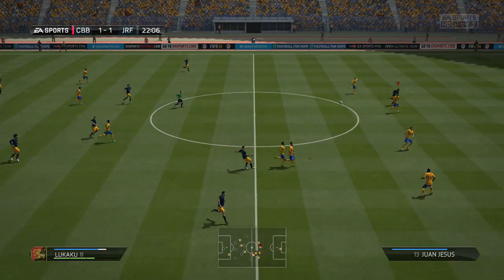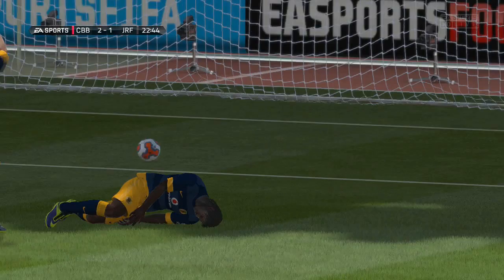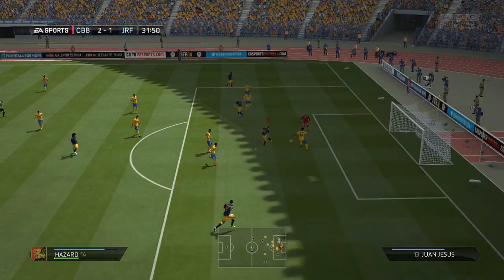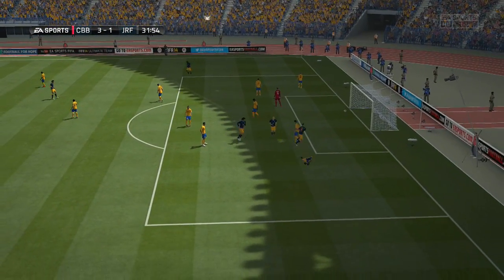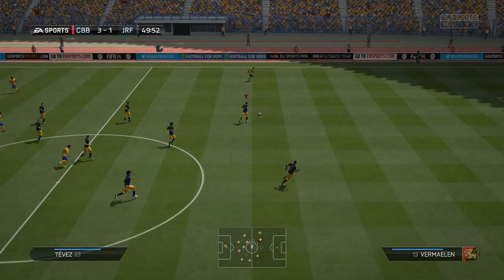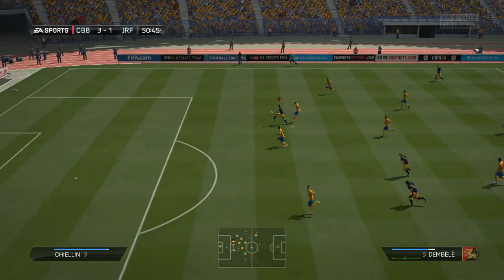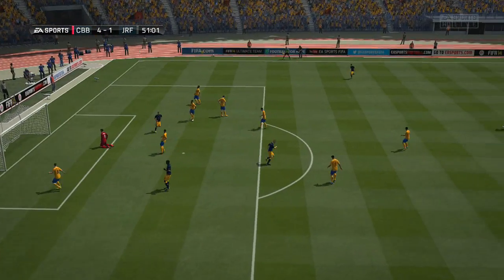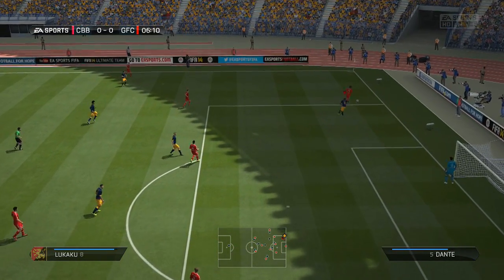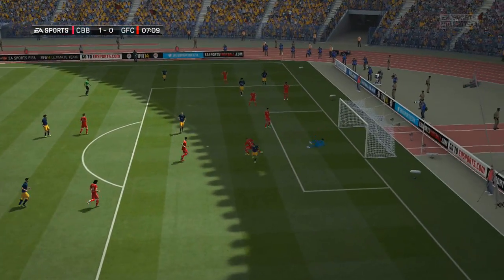Lukaku finally makes a decent run and puts it over the keeper's head, which was pretty nice. But overall I just didn't enjoy using this team. My two center defensive midfielders — Fellaini and Witzel — are wagons and they win most aerial duels, but their touch is abysmal. I just was not impressed with the squad. I don't usually rant over squads because at the end of the day it comes down to how well you play with it yourself. But my personal experience with this team was that I didn't enjoy it at all. Someone else could love this team — you're going to have to play with it yourself.